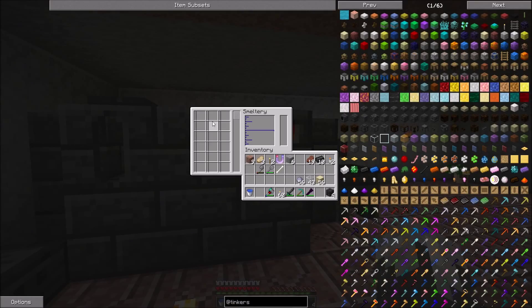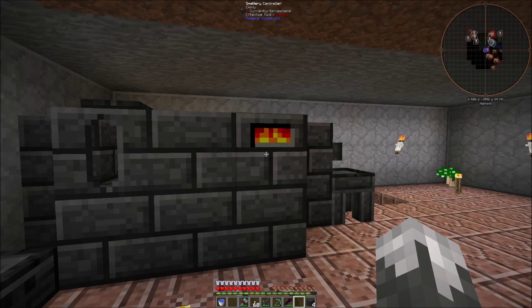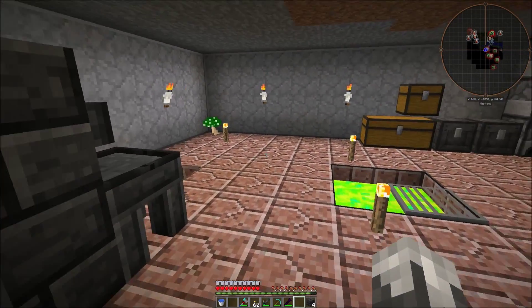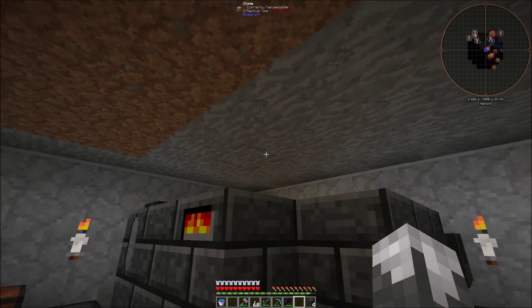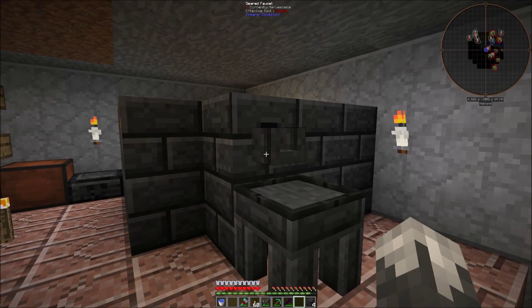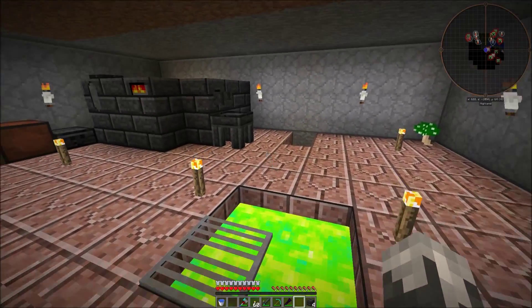So now we can just put our ores in here, it'll melt them down — we just got to put lava in it, which we'll take care of later. We can set it up where we've got lava that just runs in here, put a chest onto this with a hopper so the ores come through and it'll mix and match them as it sees fit. You can keep adding on up and the more you add, the more it'll hold. This is the casting table — you can right click on it and it'll pour out. I don't have any lava so I can't do that right now.